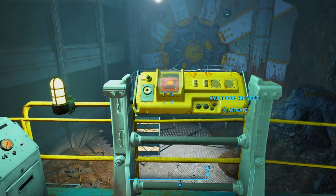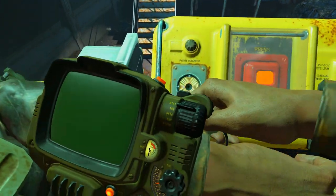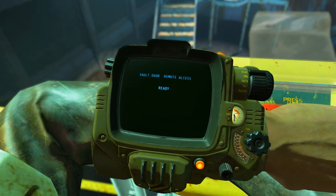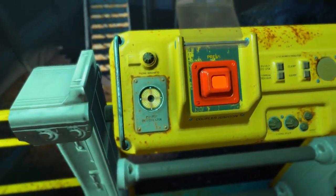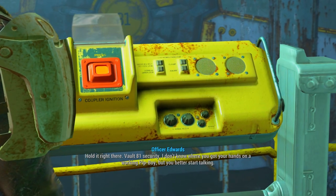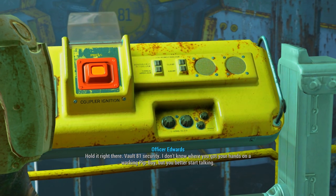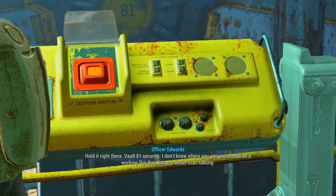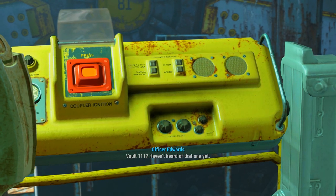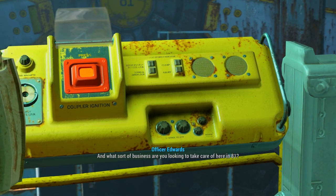Let's go ahead and interact with the Vault door controls. Hold it right there — Vault 81 security. I don't know where you got your hands on a working Pip-Boy, but you better start talking. I got it in Vault 111. Vault 111? Haven't heard of that one yet. And what sort of business are you looking to take care of here in 81?